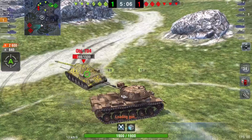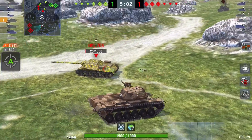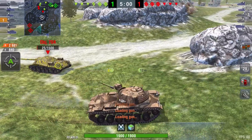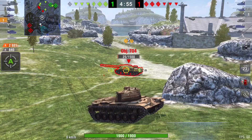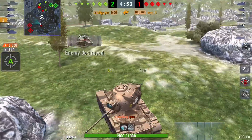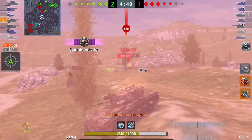But this is where Otis makes a mistake — he loads high explosives trying to finish the Object, doing zero damage. If you can guarantee a kill with an AP shell, just shoot regular shells. Load high explosives only if the target has too much armor and you can't penetrate.